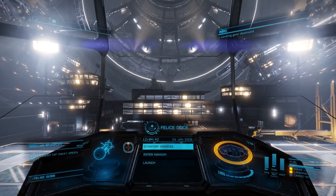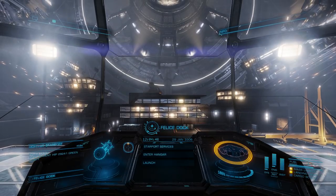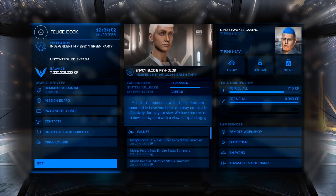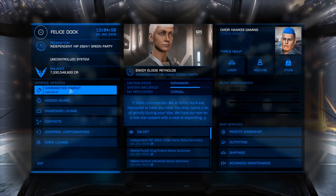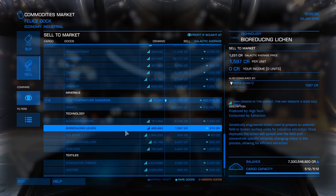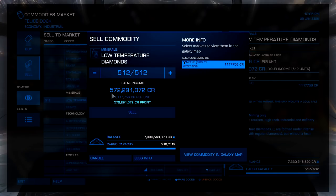We made it to our sell location — I didn't get interdicted again. I guess they were just picking on me in the Adder. Total flight time from takeoff to landing was 3 hours and 50 minutes. We are going to rake in 576,762,000 and some change — pretty darn good. At least it is right now, because tomorrow we'll have to do twice as many trips to make the same amount of money. This will likely be my last run in a large ship until they get that supply and demand stuff hammered out.